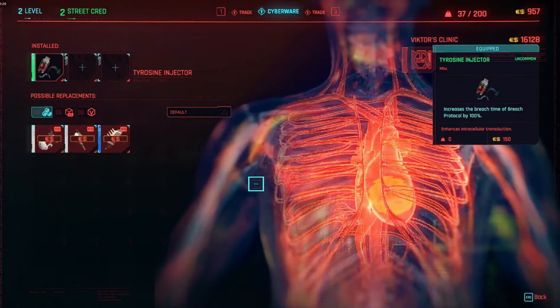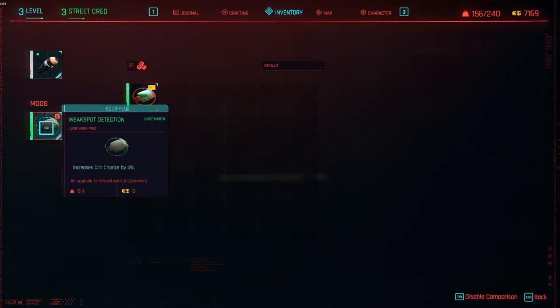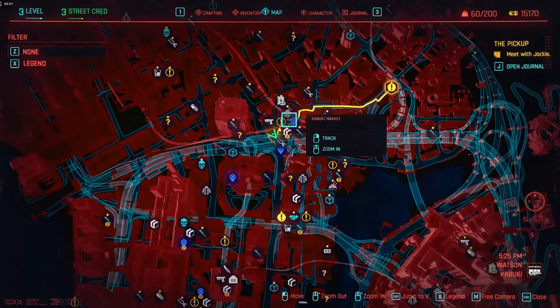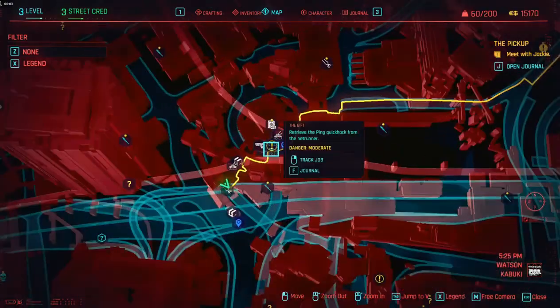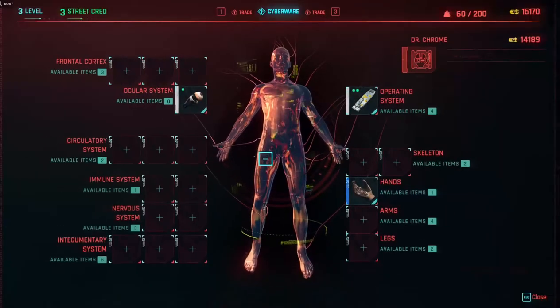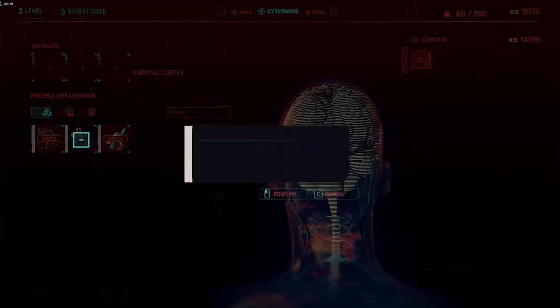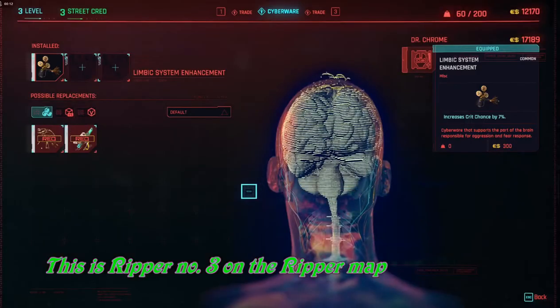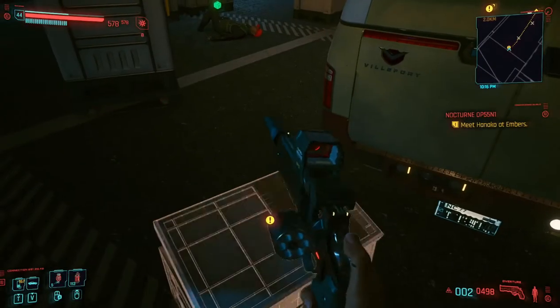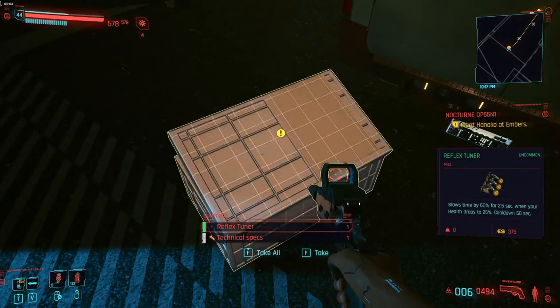The next thing we're going to work on is doing everything we can to increase our crit damage and crit chance. We're going to put weak spot detection in the eye slot to increase crit chance. To further increase crit chance, we're at the ripper on the left side of Kabuki Circle and we're going to buy the limbic system for $3,000, which gives another 7% crit chance to increase killing speed.